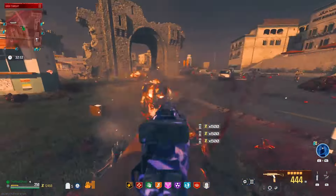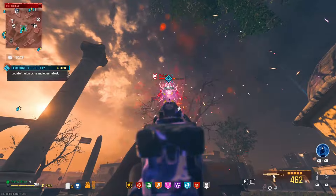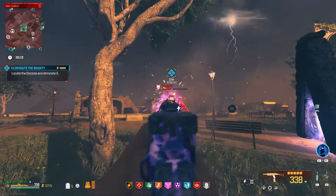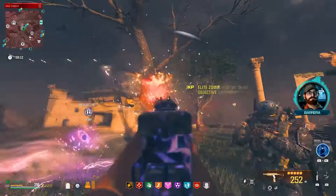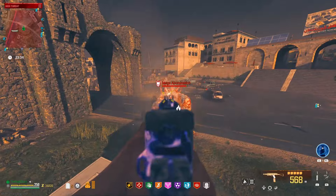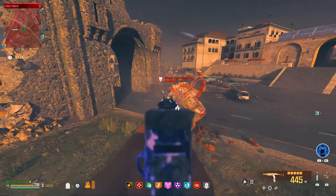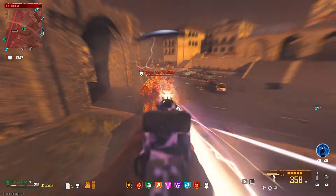I noticed a few comments of people saying the FR Advancer and other MW2 guns are locked for them. I think what's happening is these are players who don't own Modern Warfare 2 and are playing Modern Warfare 3 off Game Pass. If you don't own MW2 on your account, those weapons will be locked. What you'll have to do is find the MW2 guns out of the Mystery Box, from wall buys, or inside loot chests. Once you find the gun, take it and exfil with it — that should unlock it for you, the same way it works with DLC weapons in Modern Warfare Zombies.